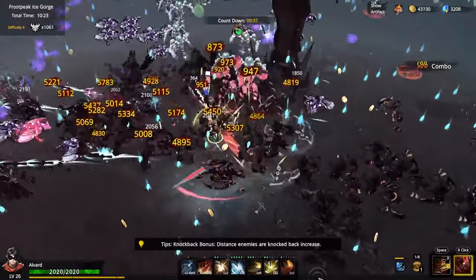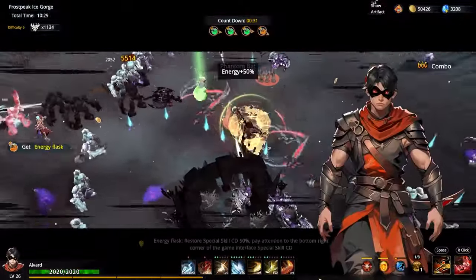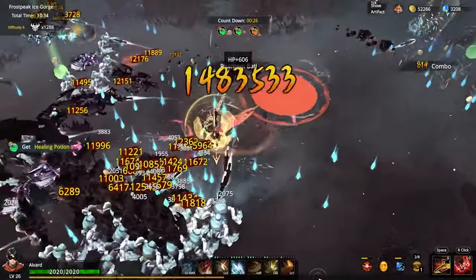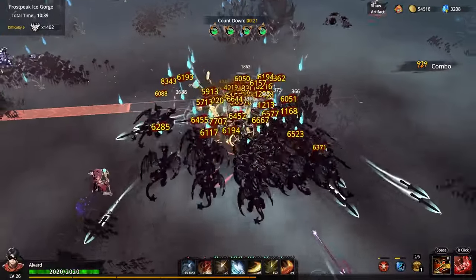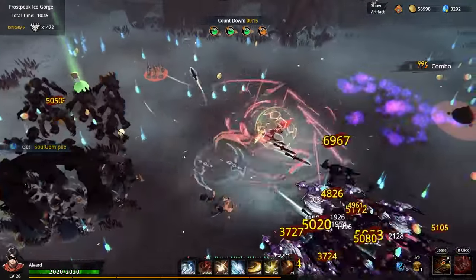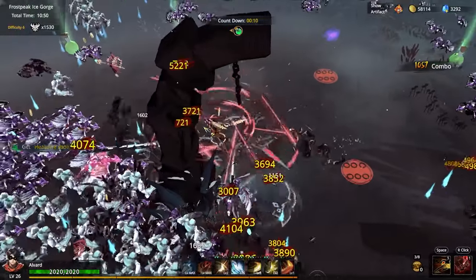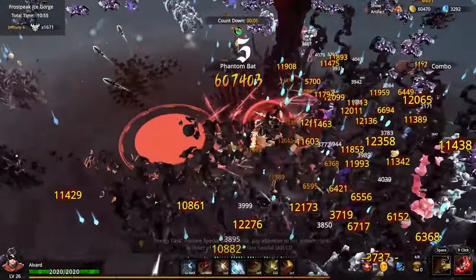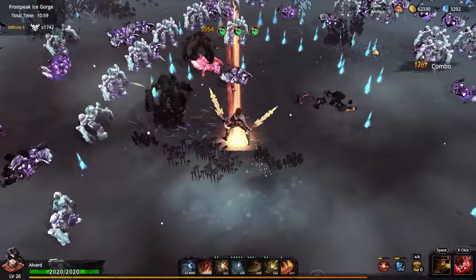Especially with Shocker, where the enemies just hit so many different characters. Makes life very good. I got it up again. I love seeing the crits, man. Don't mind me one bit. Crits city — 9,000 damage. 12,000 damage. We got 62,000 gold now too.